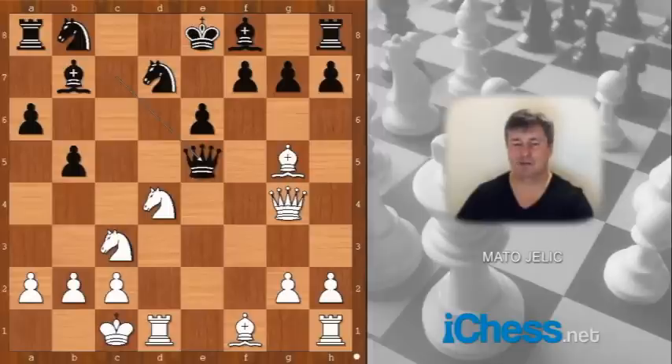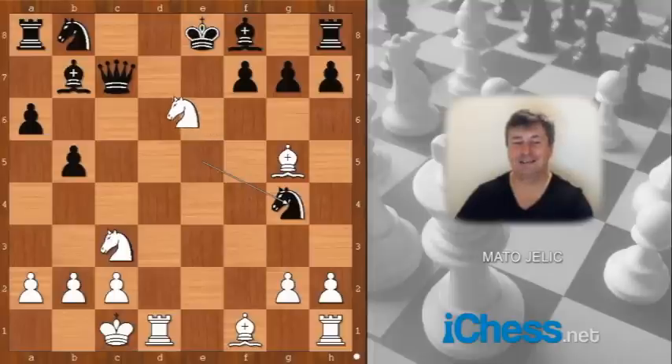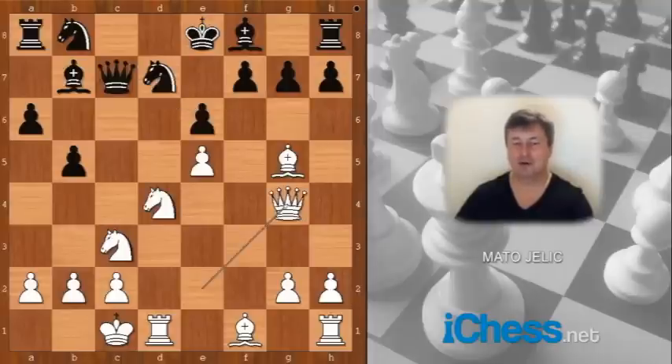Queen takes on e5. If knight takes on e5, this is what Tal had in mind: knight takes on e6 — incredible move! And after knight takes on g4, there is checkmate in one: knight takes queen, checkmate. Brilliant. So black played queen takes pawn on e5 to avoid the checkmate.